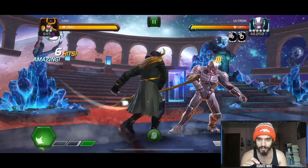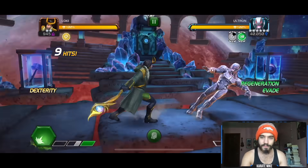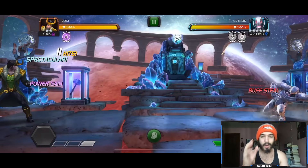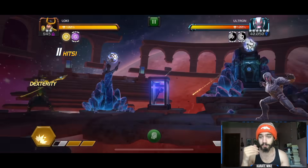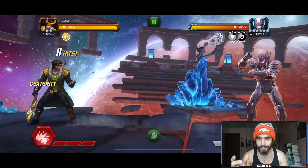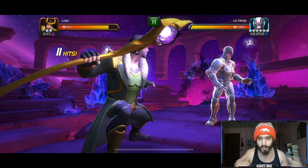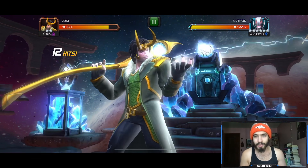He has the power gain buff up, so you have to be very careful here. I'm going to use that to my advantage — I'll parry and steal the power gain right away, then go all the way up to a special 3. Once I get to the special 3, you get the curse with Loki, and now every single buff that Ultron gets, I'm going to steal with the special 3. I'm about to steal this armor up buff, which is a very potent armor up that will help your Loki stay alive.